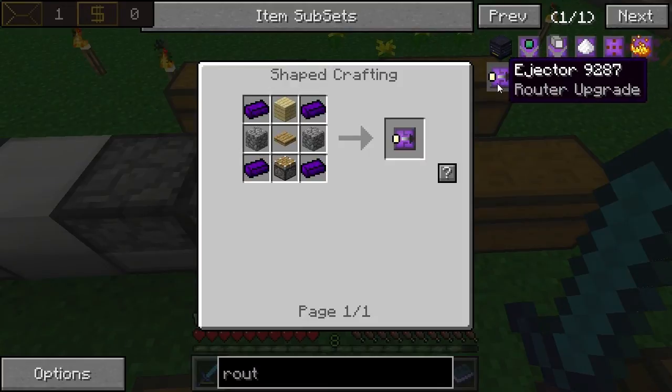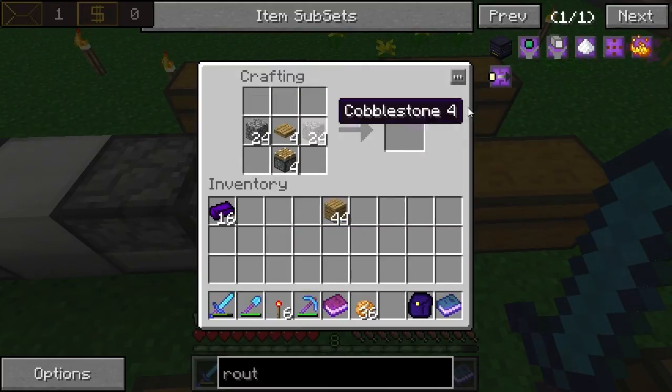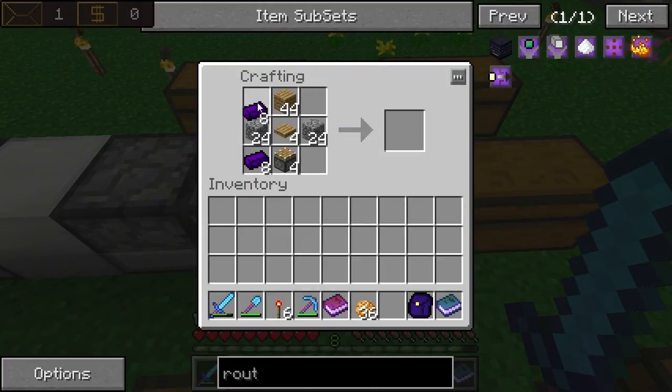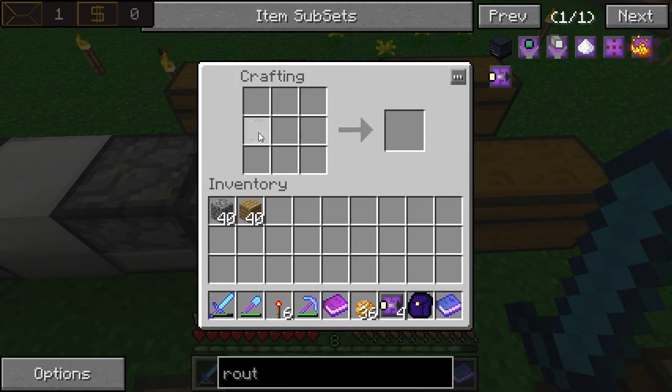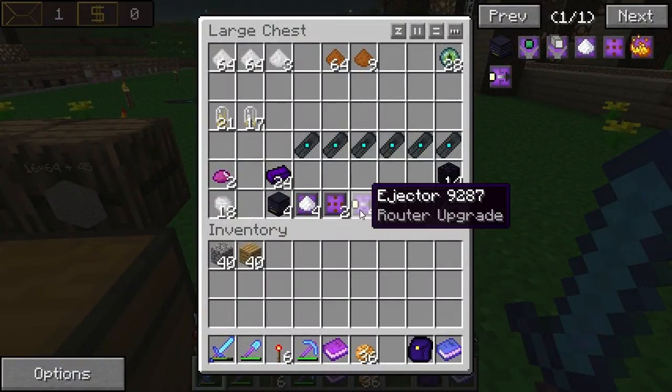Let's put these together. We need this and that. I think we need an oak plank — yep — and then these in the corners and that will give us the ejector upgrades. Awesome. So one step closer to upgrading our routers.